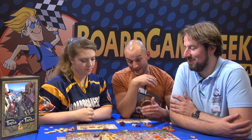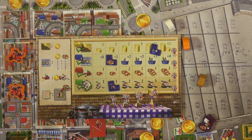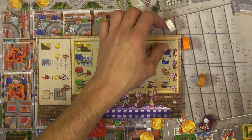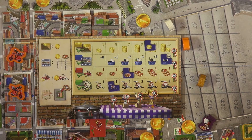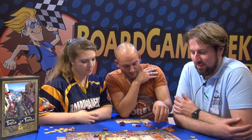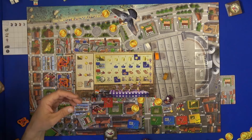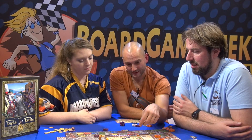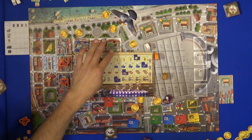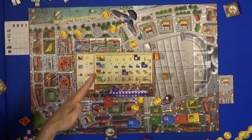At the end of the game the scoring is pretty simple. Each delivered pizza counts as one point. Pizzas you did not deliver go in the garbage bin and are negative points. Then you get points for specialities — for example, a speciality in baking pizzas gives two points — and for diversity. You move the leftmost token to see how many points you get, then add it all up plus your delivered pizzas for your final score.